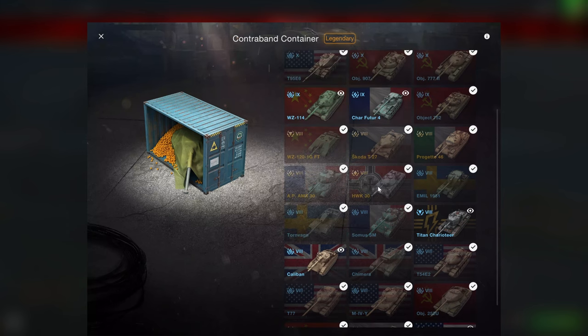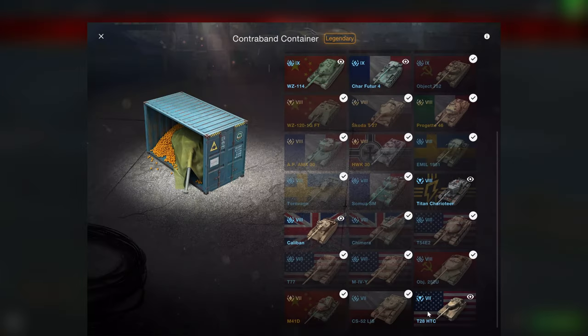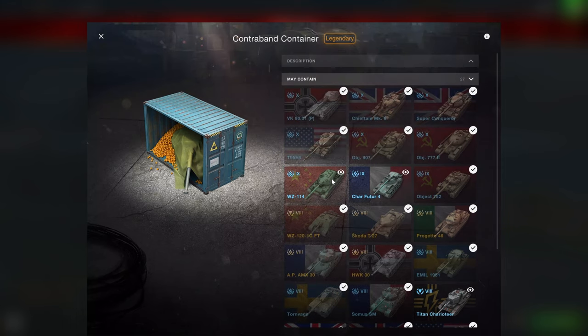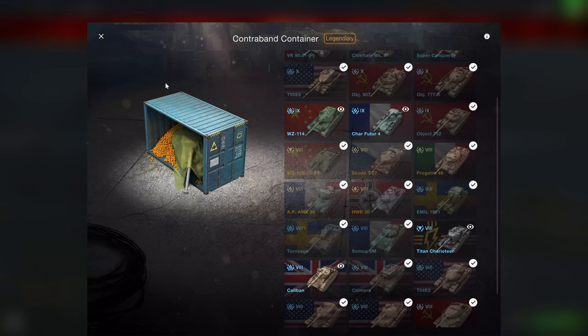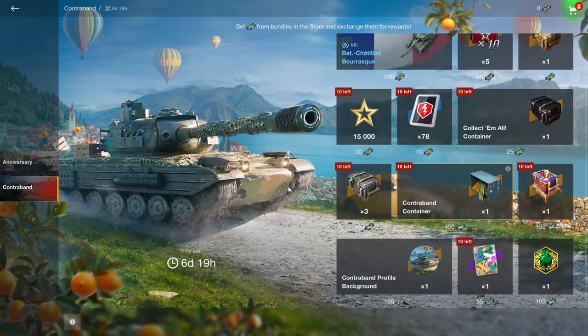The problem with all these containers is that you might end up with something like an HWK 30, which is absolute garbage, or a T20 HTC, or anything of that sort that are very specific to the person — or you might end up with a 907. I wouldn't recommend containers; always buy your tanks directly because then you actually know what you're getting.